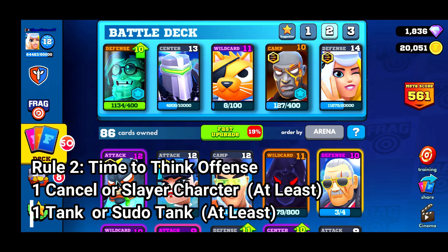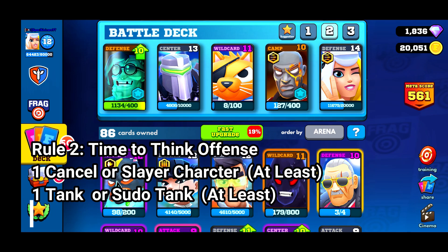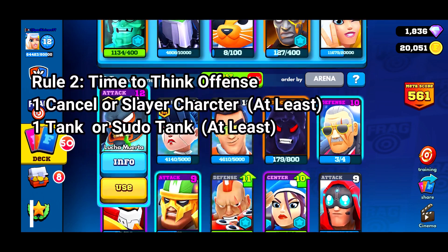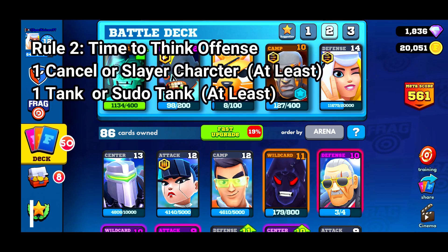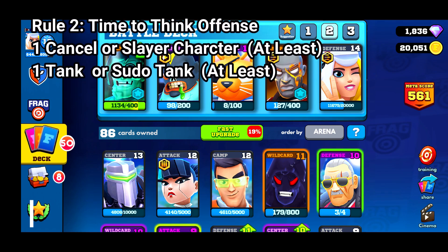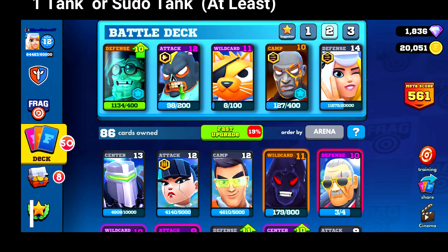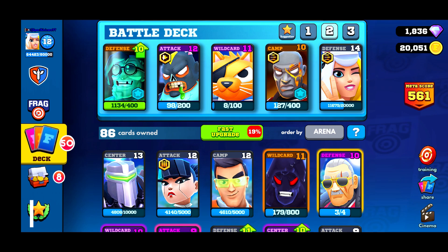The ability to negate your opponent's damage is massive. Next, you need a tank. Realistically there are only two cards you're going to use for this — Lucha Boy or Hannibal. Personally I am a Lucha fan. Lucha is a meta card and has always been. Even with the addition of Hannibal, Lucha was still meta. Hannibal is very good, but I just prefer Lucha Boy.